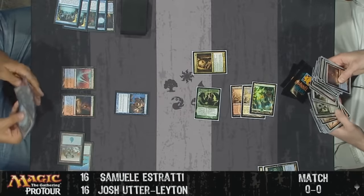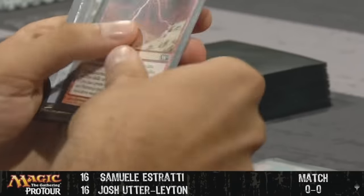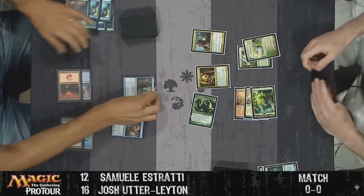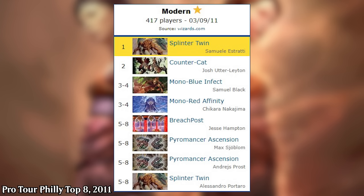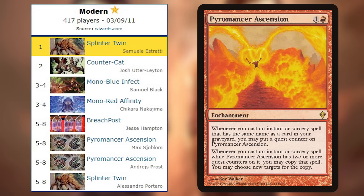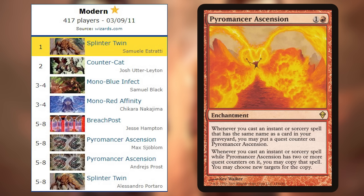What made Splinter Twin so strong was the combination of a consistent turn 4 combo kill — considered fast for Modern at the time — and the archetype's flexibility to play like a tempo deck. Some Twin players would eventually sideboard out the combo itself in some matchups and just try to win like a weird control deck. What cemented Twin's place atop the format during its earliest years was its ability to dodge bannings. Even though Twin won the first Modern Pro Tour, when Wizards handed down the first two batches of bannings, they were mostly focused on decks Twin had beaten, like Pyromancer Ascension Storm — the only non-Twin deck to put two players into the top eight.